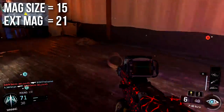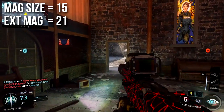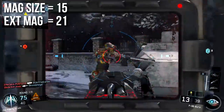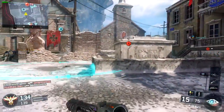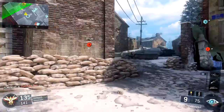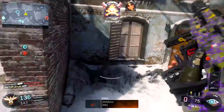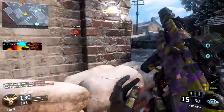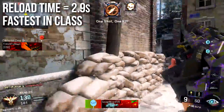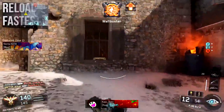Magazine size is 15; extended mags will take you up to 21. That's kind of small because it means you can only shoot five times before you have to reload. I had to reload this gun like crazy — I felt like I was always reloading it. It's hard to hit because of the delay, and if I kill two people it's like, alright, time to reload. Thankfully, the reload time is very fast at 2.9 seconds — fastest in the sniper rifle class — so you won't spend your whole time reloading.